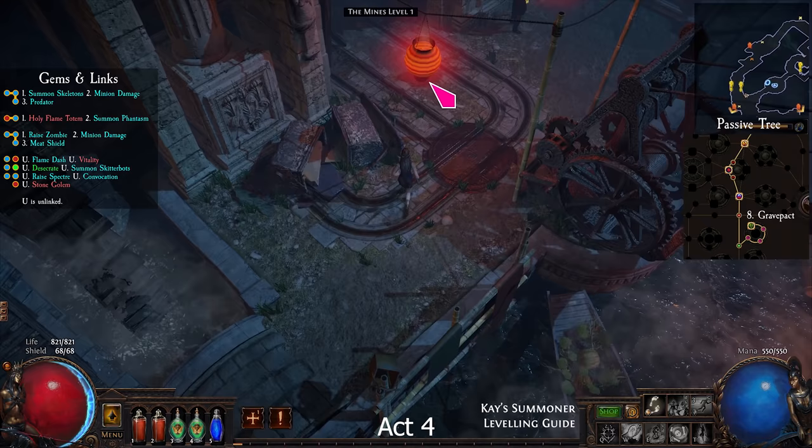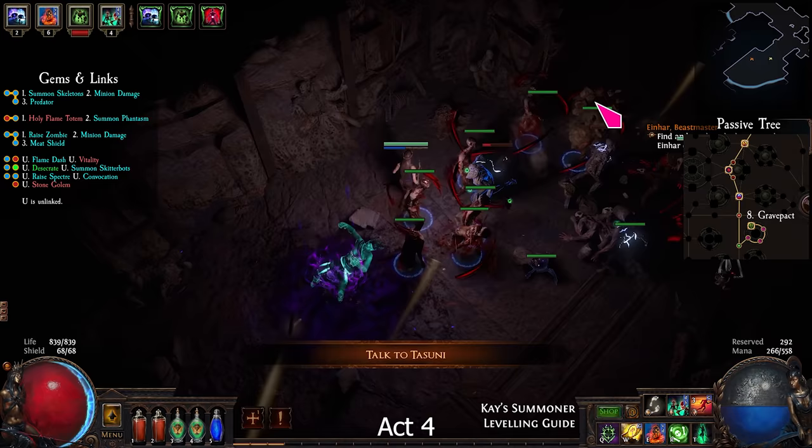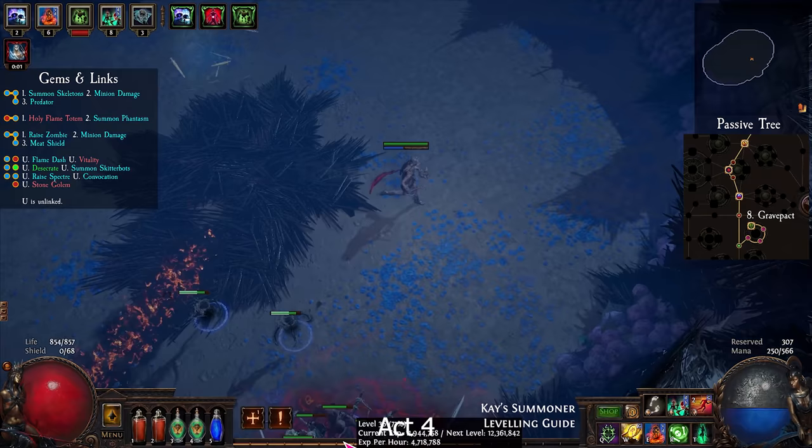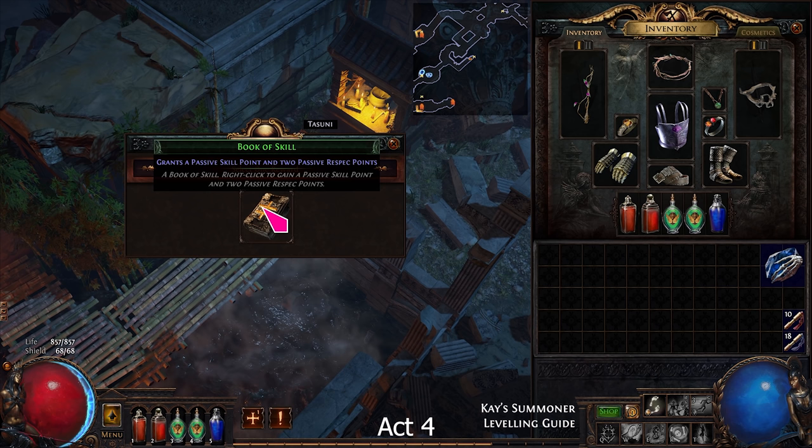Enter the Mines and find the Shirtless Spirit on level 2. You can find the Excavated Hideout in this zone. Enter Deshret's Dream on the right, find and kill the boss. Get the Eye of Desire and portal to Highgate. Take the skill book from Tasuni.